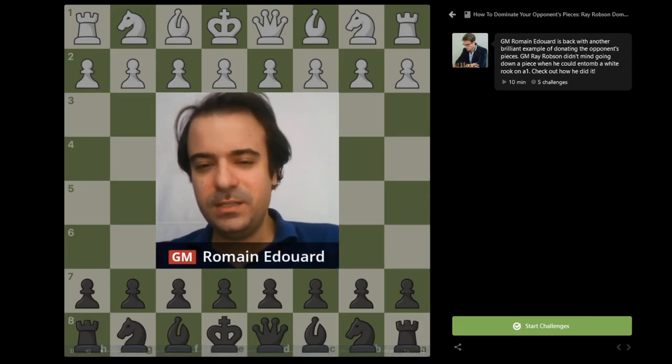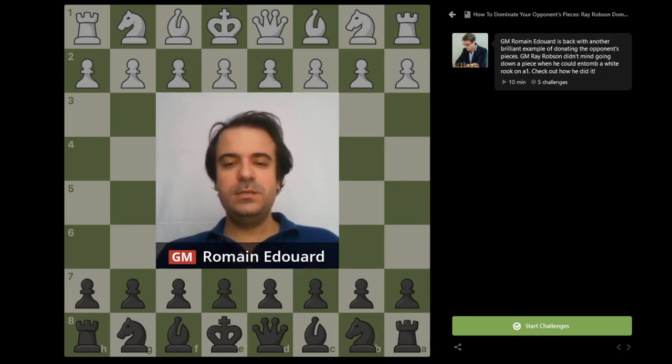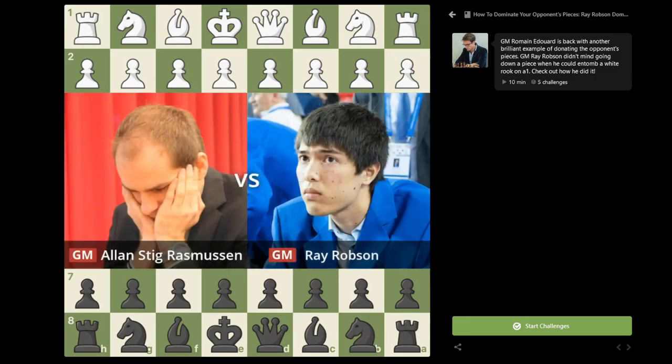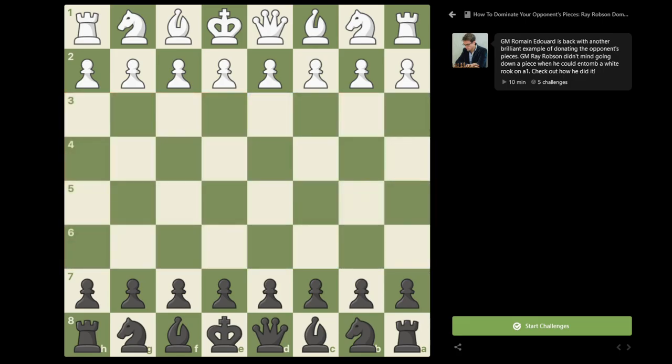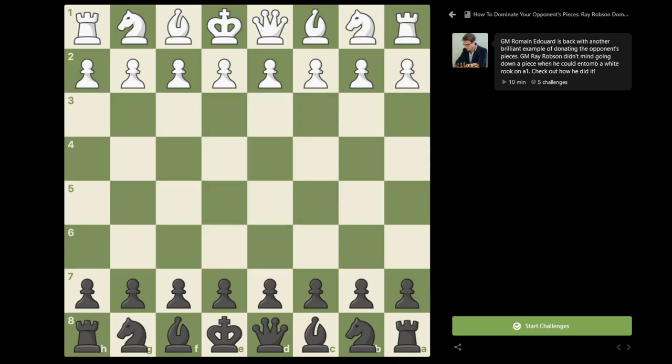Hello and welcome to the second video of this new series on dominating the opponent's pieces. We're going to have a look today at a game between the Danish Grandmaster Rasmussen against Robson, who is a very strong American Grandmaster. He has been playing for the US national team, which is quite an achievement. He at some point had the best score at the puzzle rush on chess.com, and his rating is around 2700.